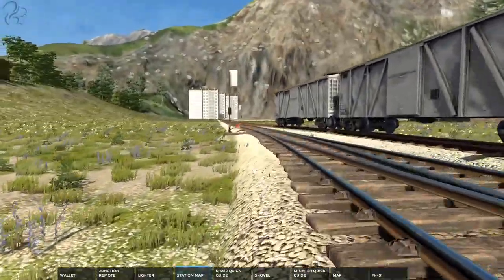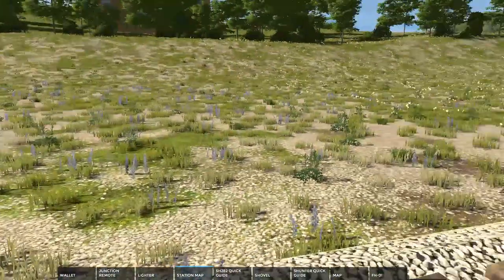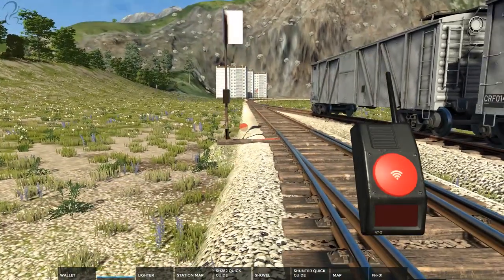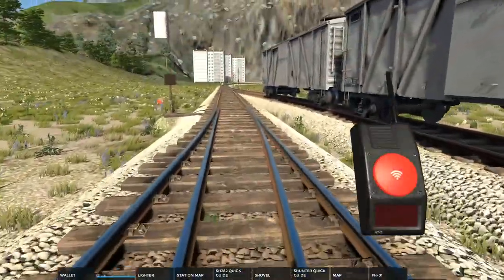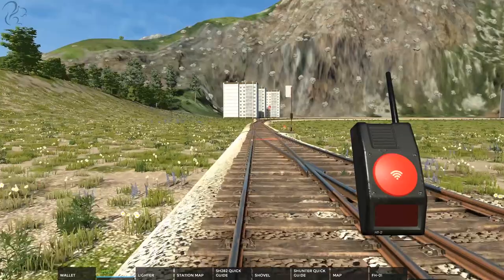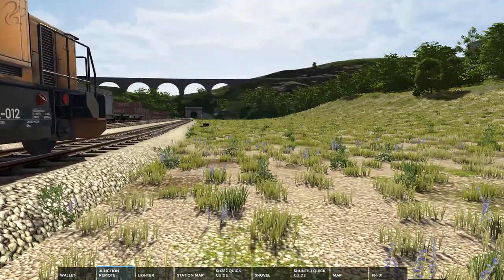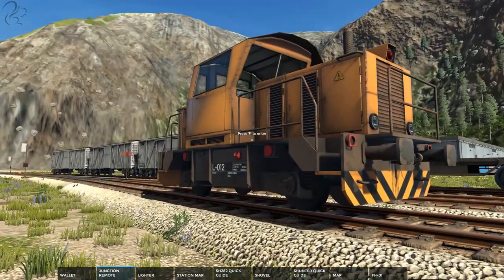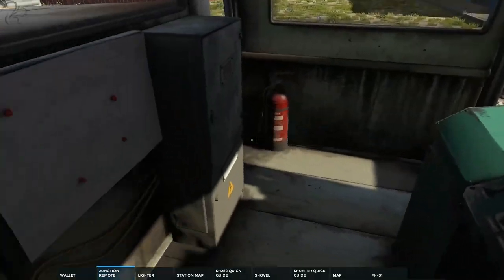There is a tutorial when you start playing, but I've skipped it to show you directly. You've got to set all the points yourself using the junction remote — point at one of the junction flags from any distance and click it to move the point. You'll need to have points set correctly on your reverse route and verify the whole route is set as you want. That's why it's called Derail Valley — get it wrong, you derail, damage your loco, and damage the goods you're hauling.